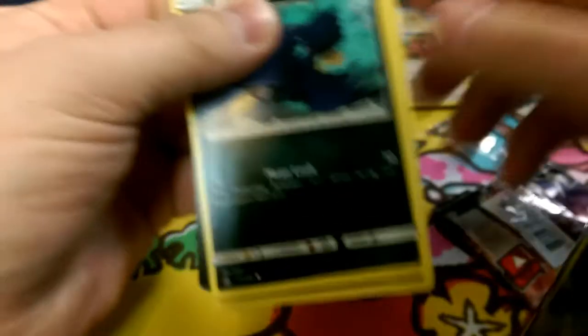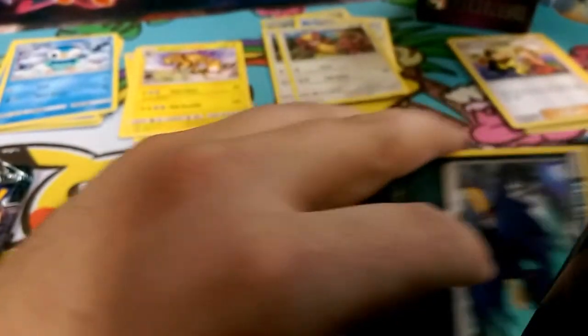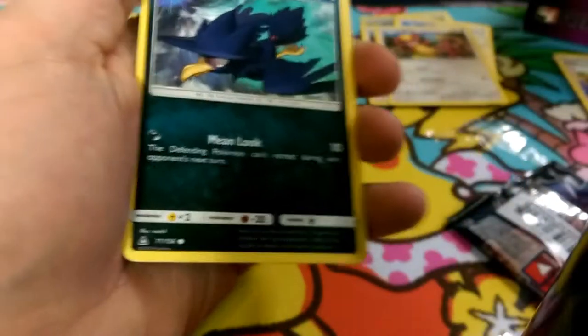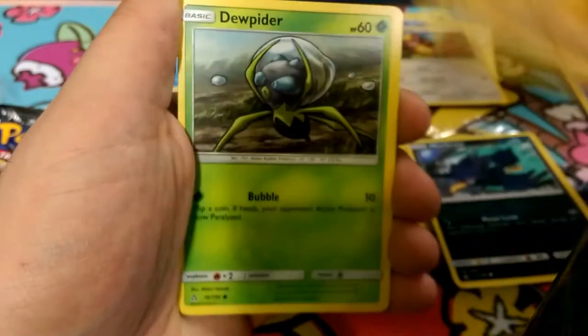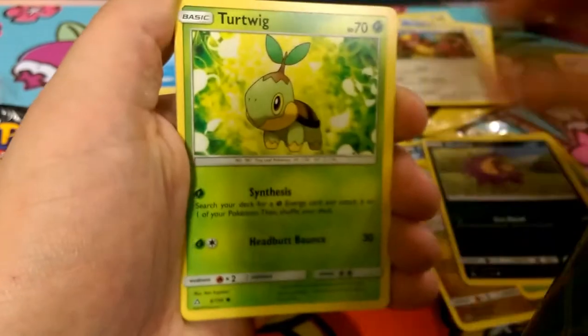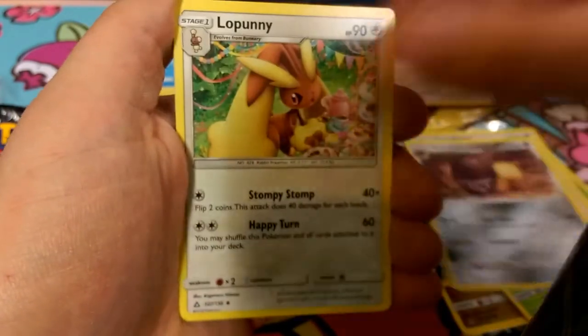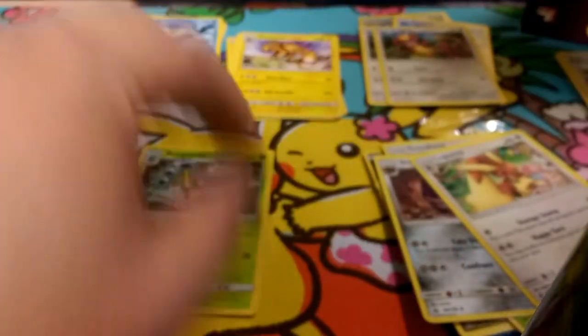Let's go ahead and open up the Giratina pack. Got a metal energy, got Murkrow, Gible with the Ascension, Stunky, Turtwig — another Gumshoos. Looks like we're playing Gumshoos. Shield on low, Phanpy reverse, Lucario — very nice. And in that pack we need that water bubble.